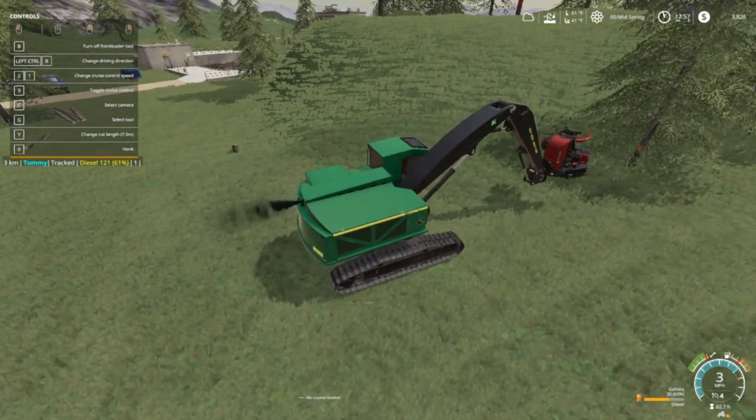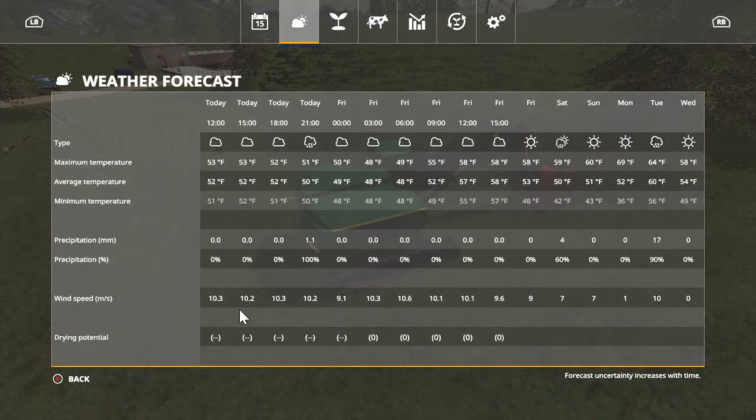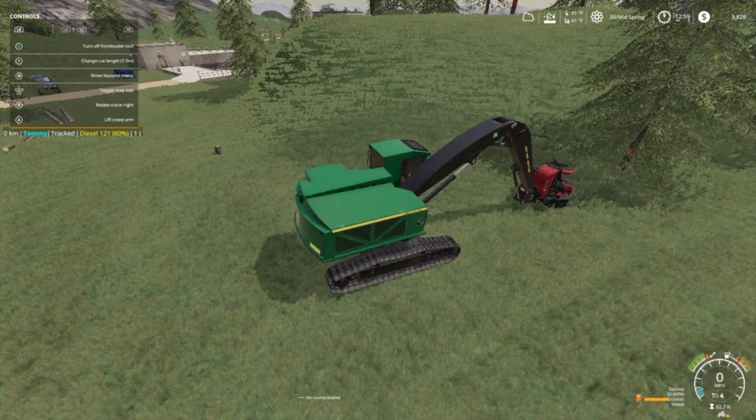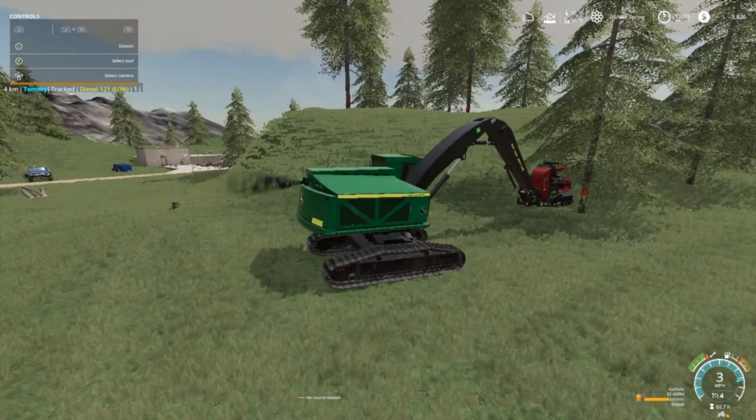It's going to rain a little bit more today, but Friday no rain and the sun comes out later that evening. Saturday it's going to rain, but Sunday and Monday we might mow some grass — we'll see. All depends, folks, all depends. The weather can be something else.